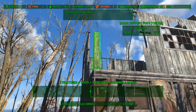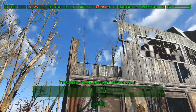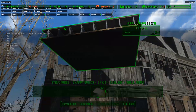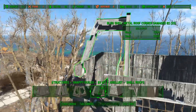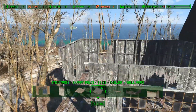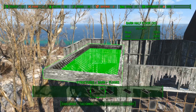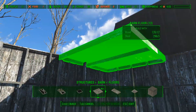On the corner I will place a small column. We will also add a third floor. This will be made out of barn floors because these are the only ones that snap to the barn walls.